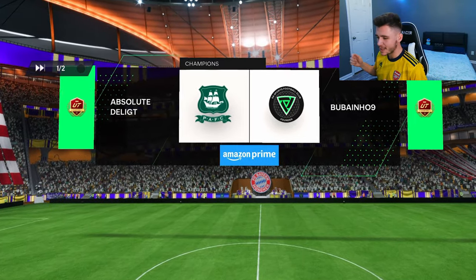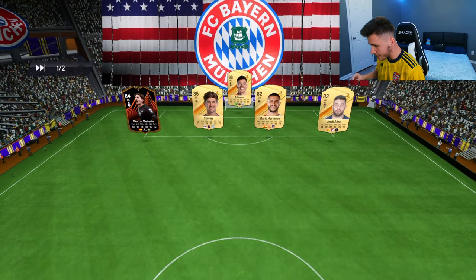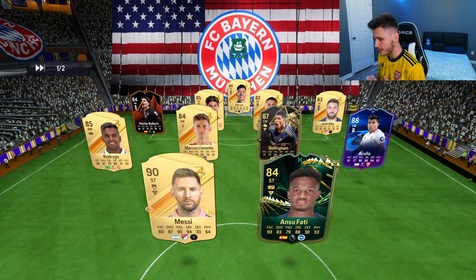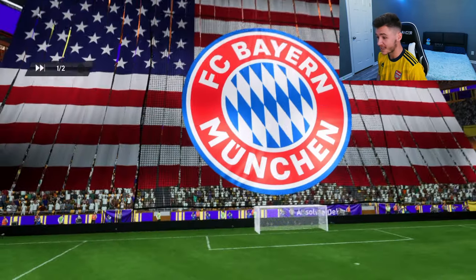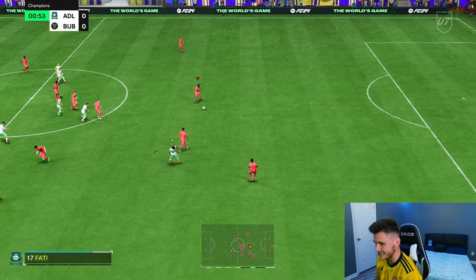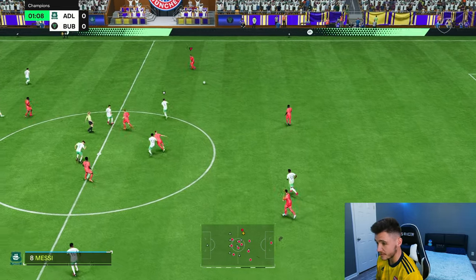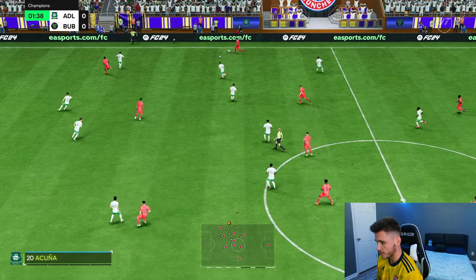Here we are jumping into game number one using Ismaila Saar. I'm going to go ahead and call it right now — this card is going to be very OP in-game. We're coming up against Bellerin, Messi, Ansu Fati, Bellingham, Acuna, Marcos Llorente, Rodrigo — a very, very solid team. In order to complete the SBC, it is an 85 rated team plus an inform card, so you're looking at around probably 50,000 coins to complete. Hopefully he's worth it.